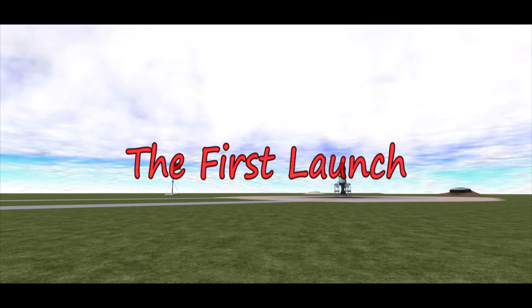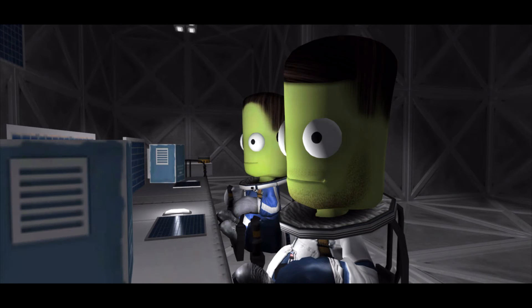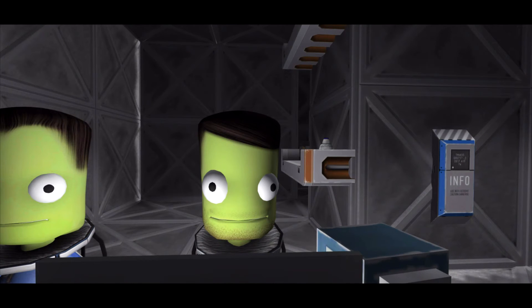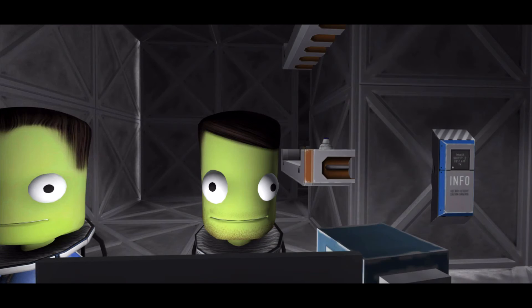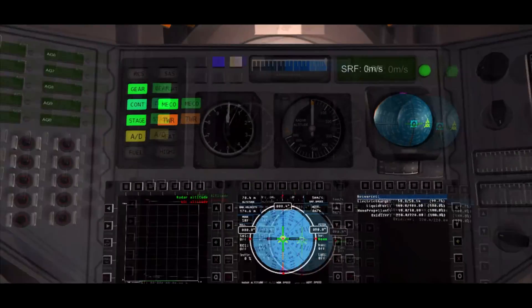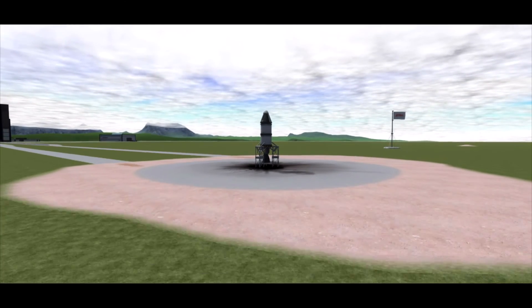Okay, Jeb is aboard. Check communications. Communications, check. Do you read me, Jeb? Loud and clear, just waiting for launch. You'll have time for snacking when you get back, Jeb. Lunch? Very funny, Destin. The checklist is complete. Okay, let's go through it. Control setup — check. Telemetry — check. Staging — check. The cool and impossible camera angle — check. We are go for launch in 5, 4, 3, 2, 1, 0. Launch!